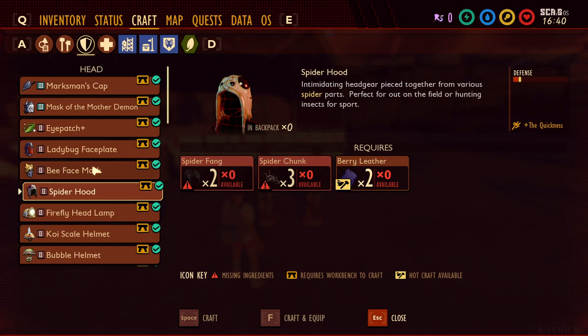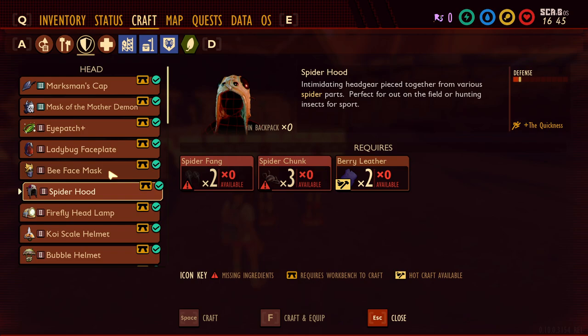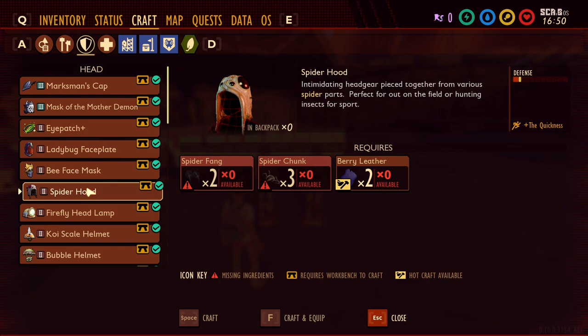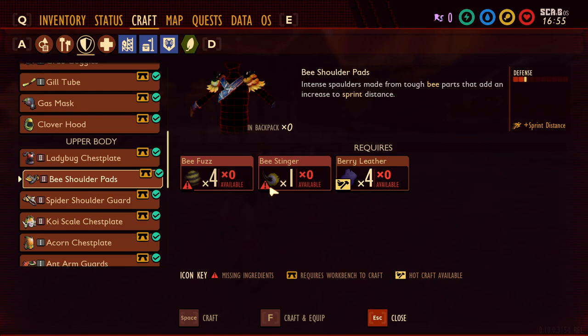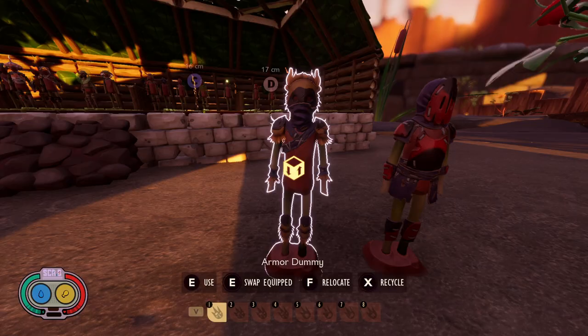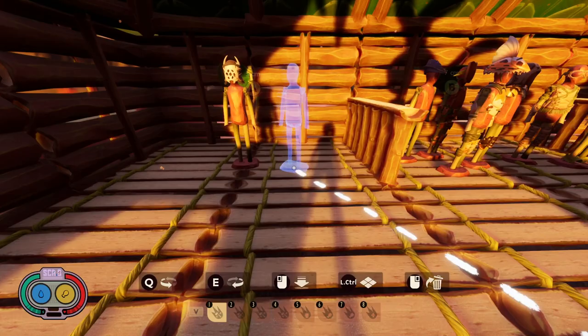The second to last armor is the Bee Armor. Made from bee parts and berry leather, it gives you sprint distance and has higher defense — almost a full point higher than the Spider Hood. Looking at the numbers, it's about 2-point defense while Spider is around 1. You can get plenty of bees by visiting the beehive. Overall it looks cool and has strong stats, so we're putting the Bee Armor in the A minus category.